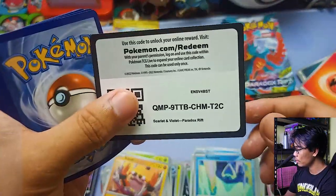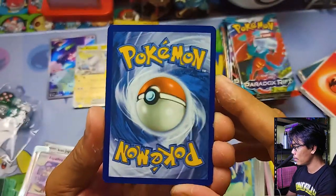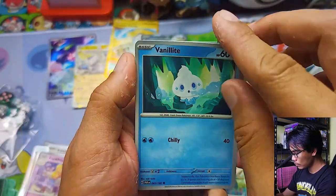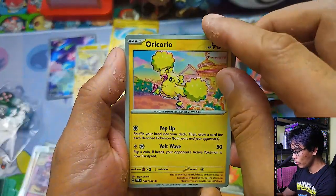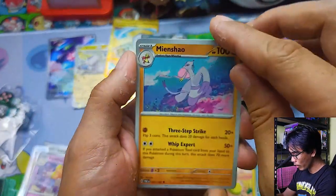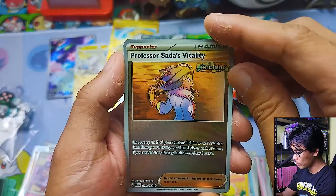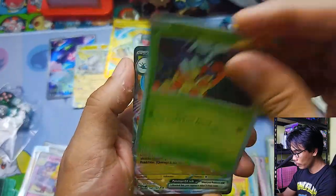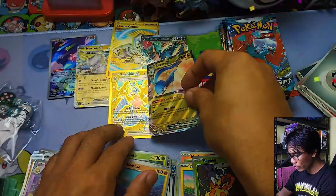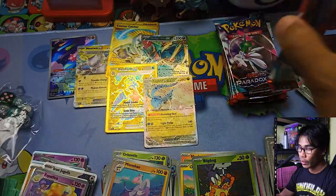Code card. Guess the energy — let's go with Grass. Metal. Seedra, Vanillite, Magby, Oricorio, Professor Sada's Vitality, Minxiao, Pika — we have a Reverse Professor Sada's Vitality, Blipbug Reverse, and an Altaria Double Rare. So we are almost equal now — we only need one Illustration Rare and another Double Rare to equal the regular ETB in terms of pull rates. Let's see.